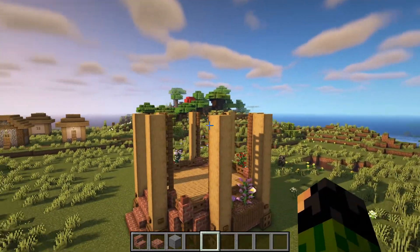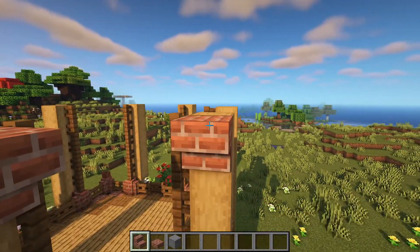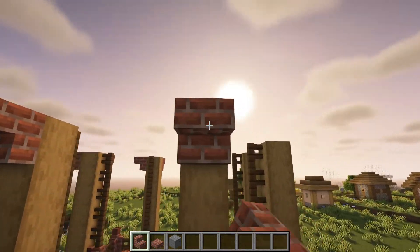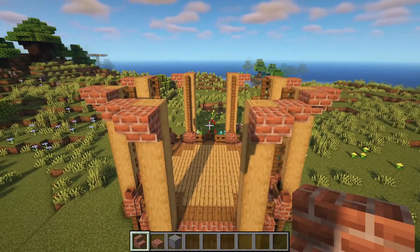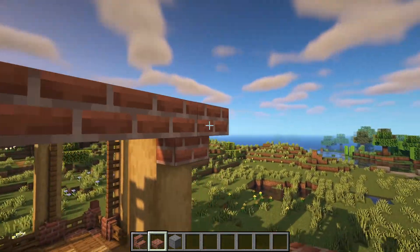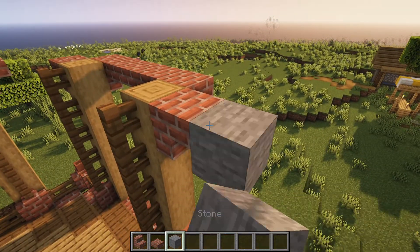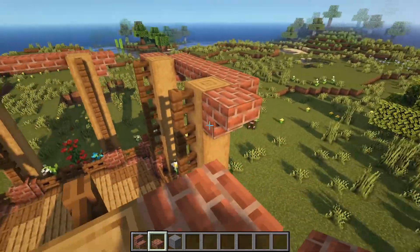Now we can start work on our roof beginning with the brick outline. Place in two brick stairs on top of all of these oak logs so that they're facing outwards. Make sure you're actually covering up the top oak log so you shouldn't be able to see it from the outside. Go all the way around placing down all of them on all eight logs. For the four sides, simply have a line of slabs going across from one stair to the other — just three of them on all four sides. For the corners, place a temporary block with a slab on the diagonal so that it looks like this, and do that for the other three corners.